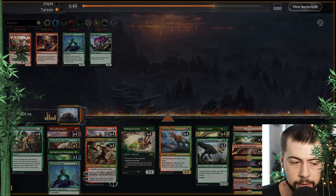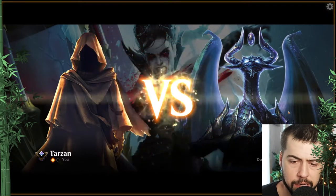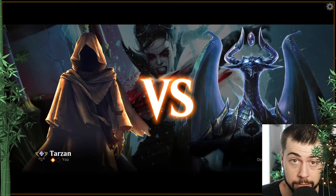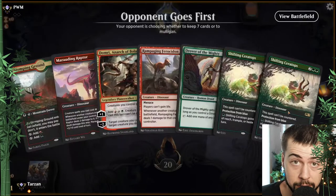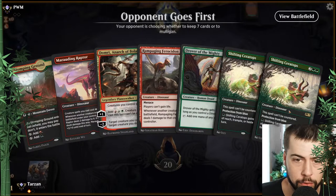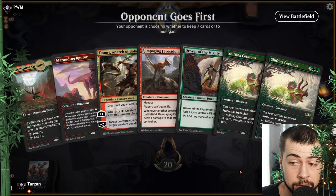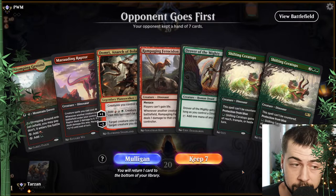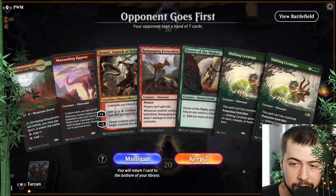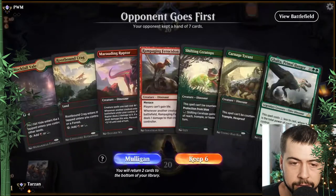A single Masked Vandal. Probably could have dropped Galta since we are on the draw — they've got a whole lot more removal. There's likely a lower chance we get to her, but if we get her down that's going to close out the game pretty quick. That is risky — I think we probably should Mulligan. It'd be pretty greedy to keep it.